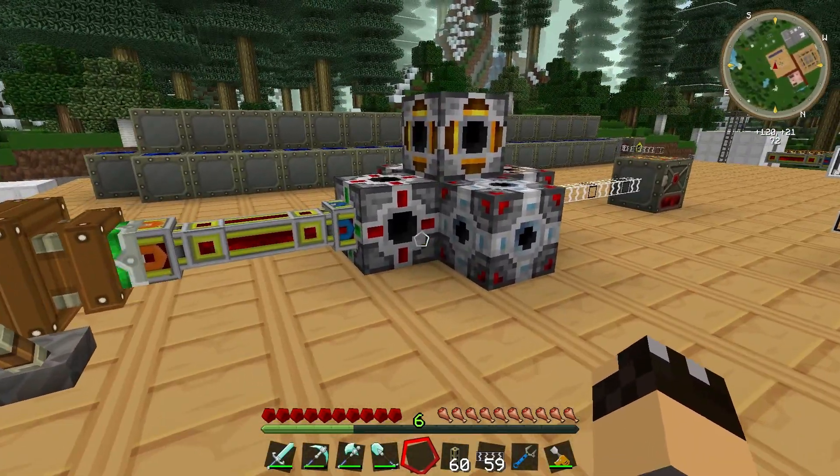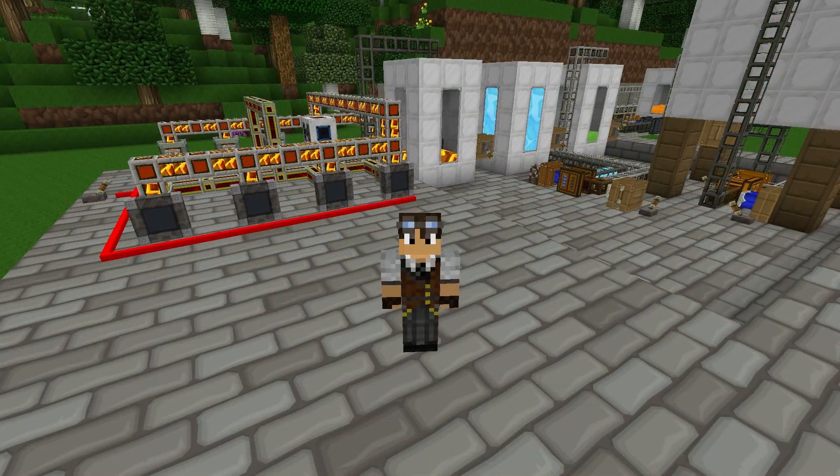And there you go — you have the Energy Bridge. Hopefully that's cleared up any mysteries you may have had about it. It's quite simple and relatively inexpensive to build, and is a very easy and effective way of converting one type of Minecraft power into another.